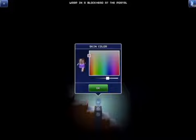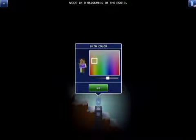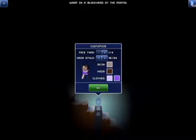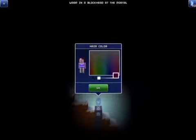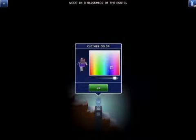Skin color. Okay, so skin color... that's good. Hair color. Purple. Let's see if my hair is purple. Clothes.